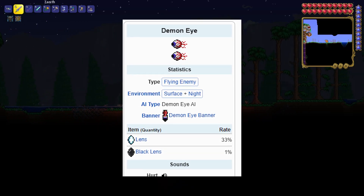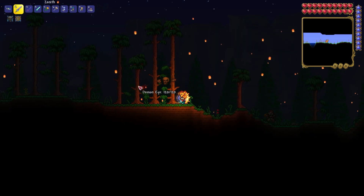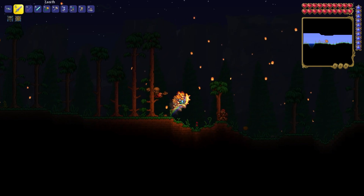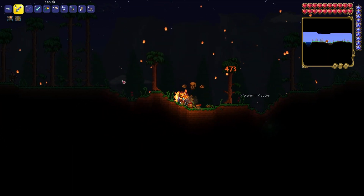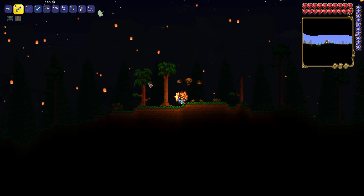Now you need to kill Demon's Eyes. Demon's Eyes appear on most surface biomes during the night. I see the first Demon's Eye - you need to kill it. From this mob I got nothing. From the next one I got one lens.